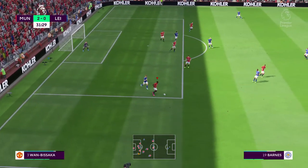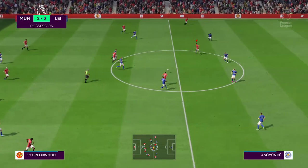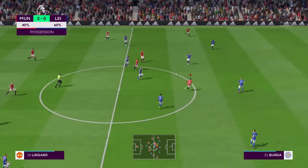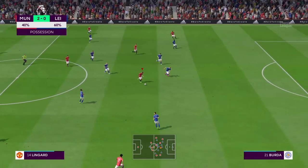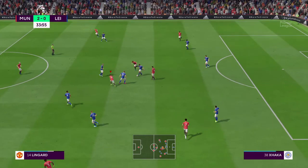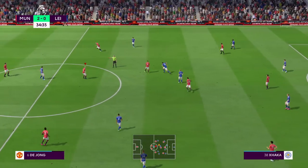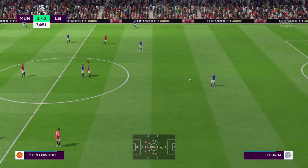He knew he had to get to the ball and he did. United are struggling in terms of possession but they won't mind — they're winning this game. Why? Because their counter-attack is absolutely fantastic. He made it look simple really. Clear foul play, and as a result a free kick is forthcoming.